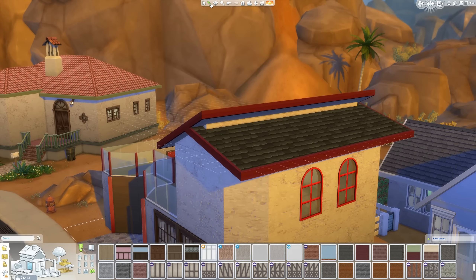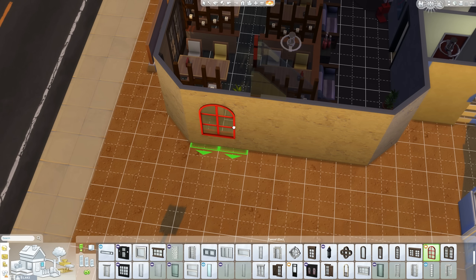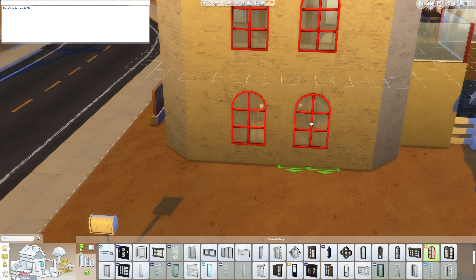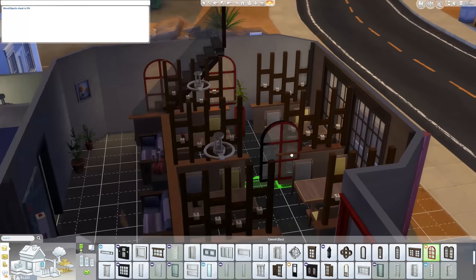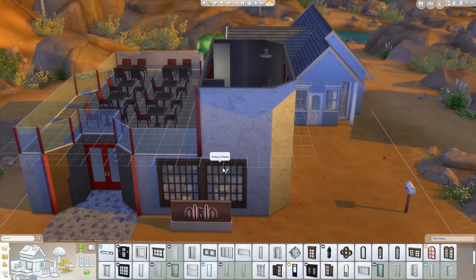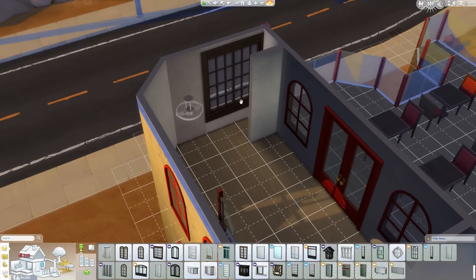We do have these big red windows up here still, which I do like. I could add a couple of them in if I really wanted. Technically can't add them there, which is strange, because I kind of like to. Shift-Ctrl-C, bb.moveobjects — there we go. So one there and one there. I think it looks cool. I haven't really used the red windows at the front of the building, but I think the side looks okay with them.